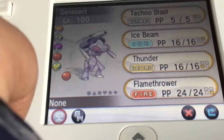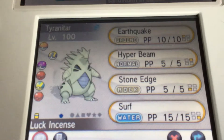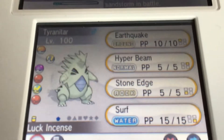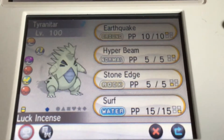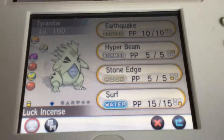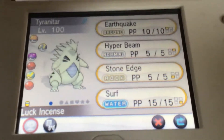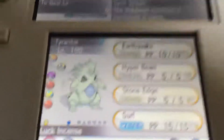My second one, Samurott, has Earthquake — a really strong move — Hyper Beam, another really strong move, Scald, and Surf so I can travel from water to water.